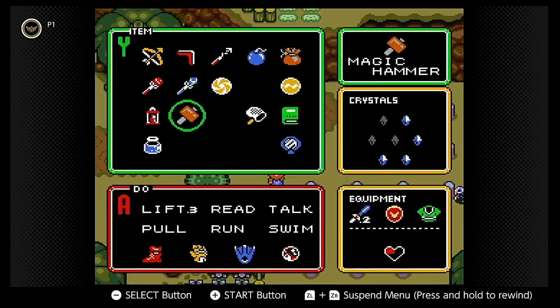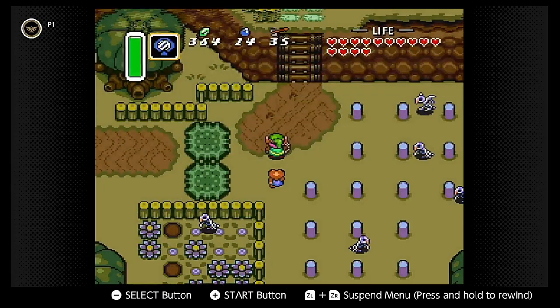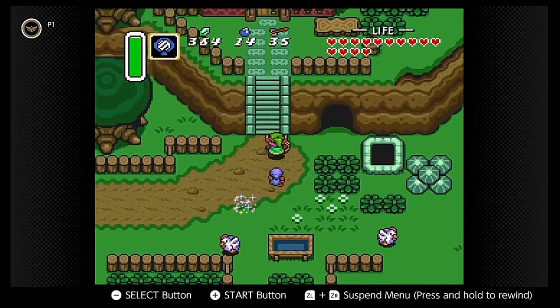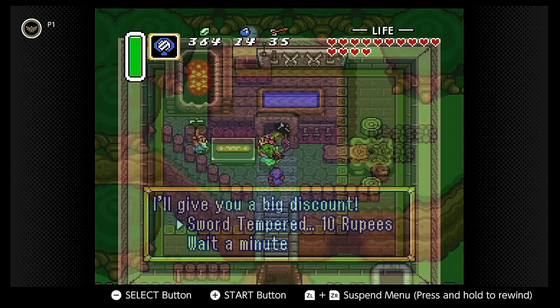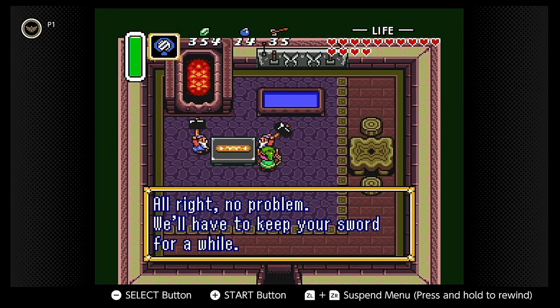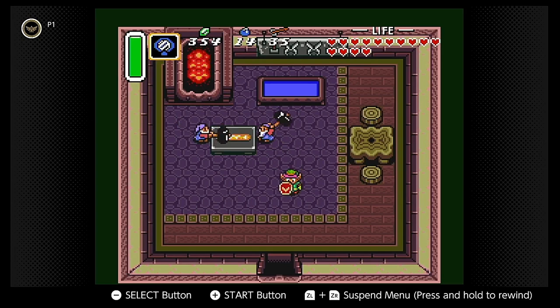Using the mirror, we travel back to the Light World and to the blacksmiths. Once the two smithies are reunited, they make good on their offer to temper Link's sword. They have to take the sword for a while to do it. Without a sword, it's a good idea not to stray too far from Kakariko Village.